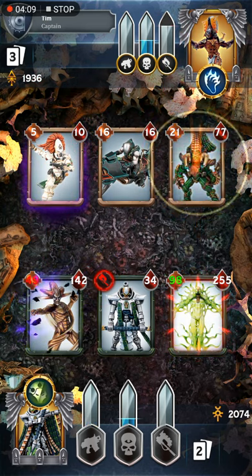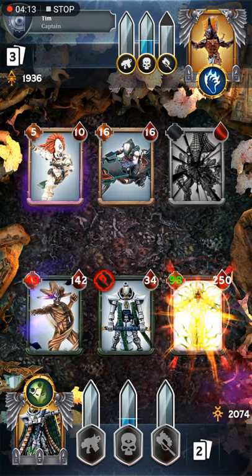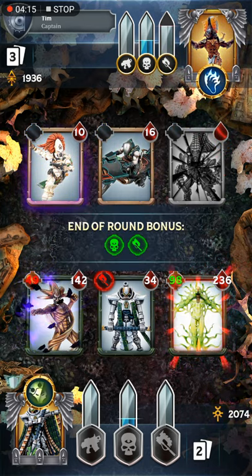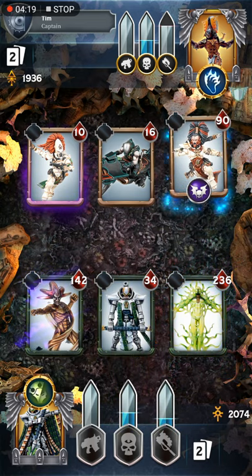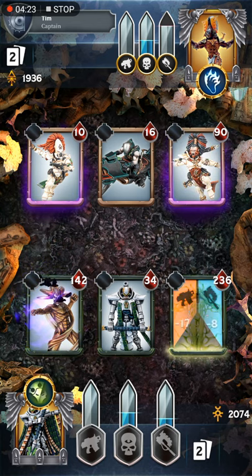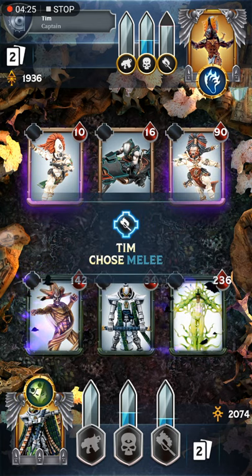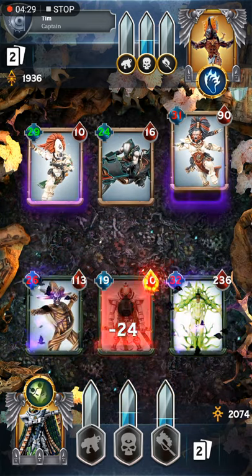Big bug that made Zandrek actually indestructible — the enemies would just not attack him. He was just that awe-inspiring, I guess. But I think they might have fixed it. I do want to test it out here, though I'm not sure if I'll be able to, because the Fury of the Craftworld is just so strong it might just kill him outright.